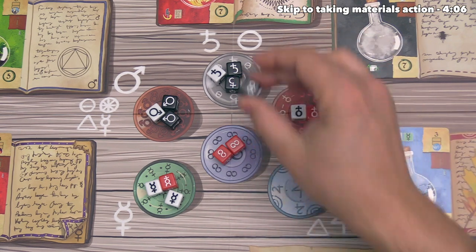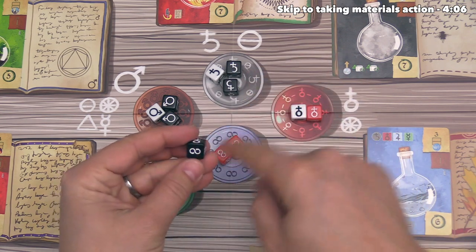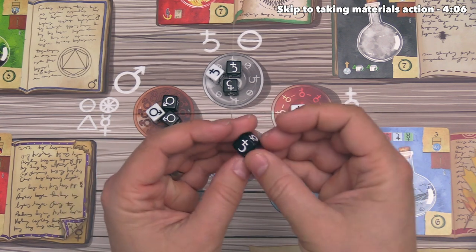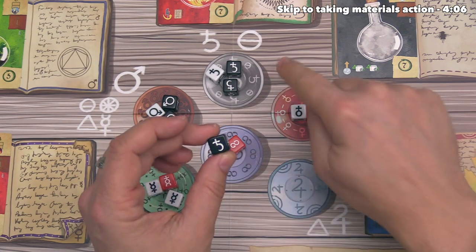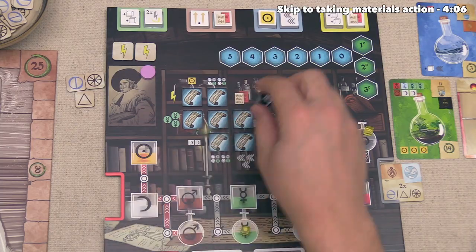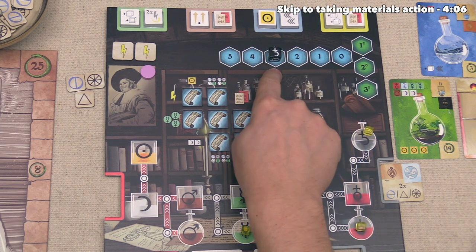You may be wondering how that works, considering I did not take a lead die. That is because this center area is a wild location. Whenever you take one of these dice here, you then manually select a different side and put it on your potency track. So we are going to select lead and then put it onto the three spot, because there were three dice in the bowl when we took that die out.